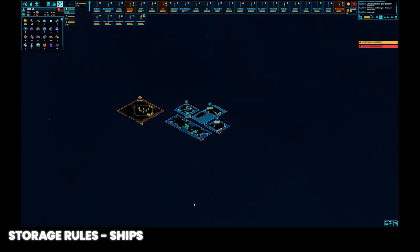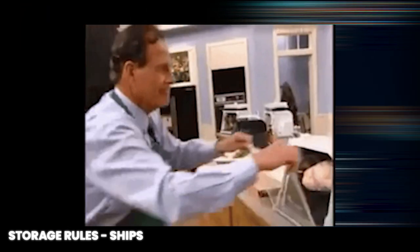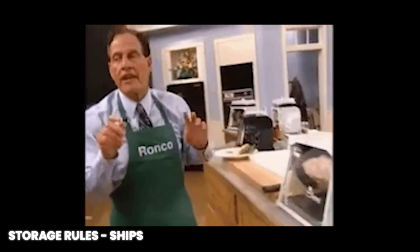At the ship and fleet level, we can set similar rules for an entire ship. Zoom out using the mouse wheel, pressing the T key, or clicking the tactical map button. Select one of your ships and click rules. This brings up an identical rules window to the storage facilities, and we can set up rules for how resources are managed between ships in the fleet. Shuttles will automatically queue up transfers between ships, so this is a set it and forget it situation. Thanks Ron Popeil.